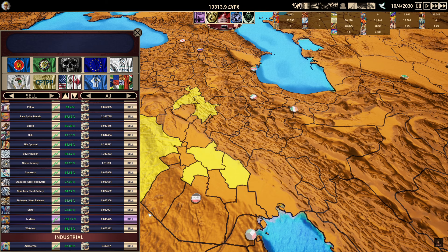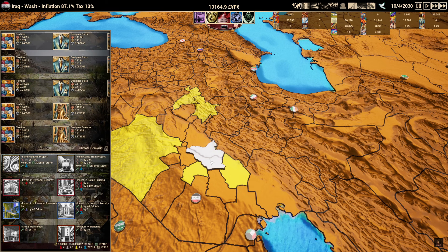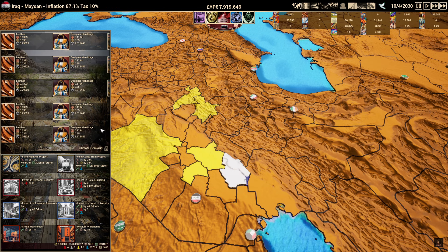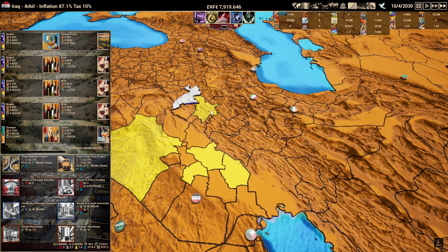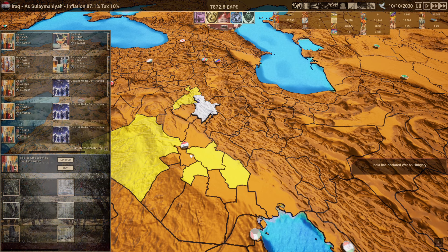We now can go ahead and upgrade all of our stuff. We'll buy a second level of university and get another one to get research going a little more. We check and make sure we're not missing anything — oranges need to be upgraded — and we keep building.